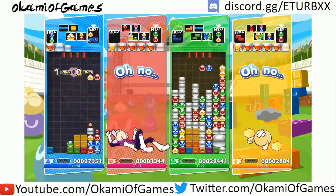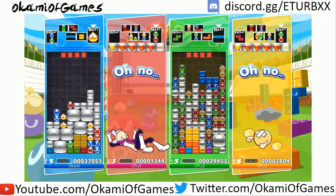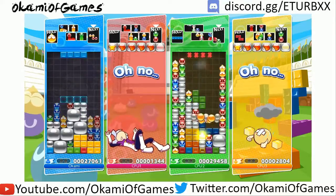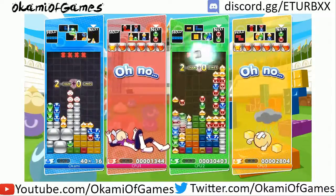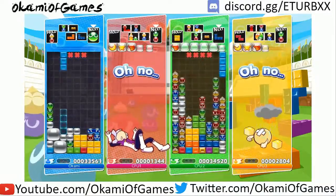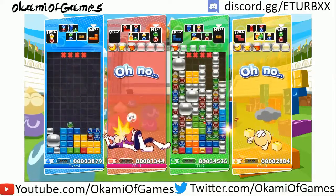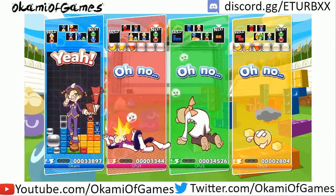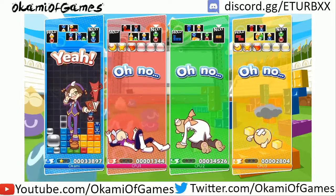Uh-oh, he's got a mixed chain coming. That square block is what I want — I can place it over here. I tried to get a mixed chain out of that; it unfortunately did not work. But it was still good overall. Hey look, I still won! And that was only one round — we're playing to two, keep in mind.